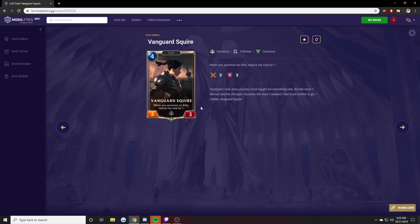Vanguard Squire. When you summon an Elite, reduce my cost by 1. It's a 4-mana 3-3 baseline, but in an Elite deck if you play one Elite, this becomes a 3-mana 3-3 — not too shabby. Two Elites makes it a 2-mana 3-3, great. One mana 3-3 — phenomenal. Zero mana 3-3 — yes please. If you're playing an Elite deck I would put this in every single deck. I'm pretty sure Kithria of Cloudfield is an Elite as well, so that synergizes nicely.